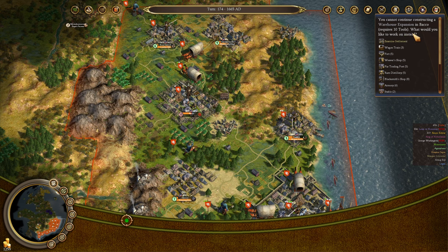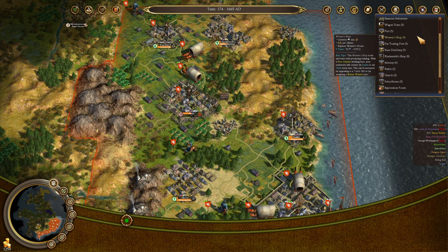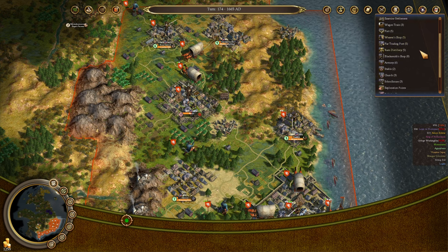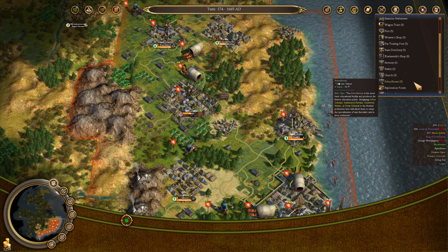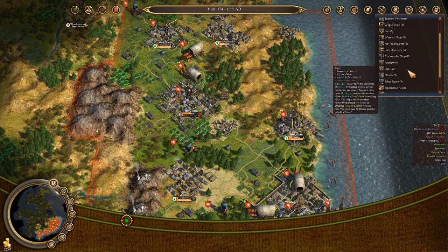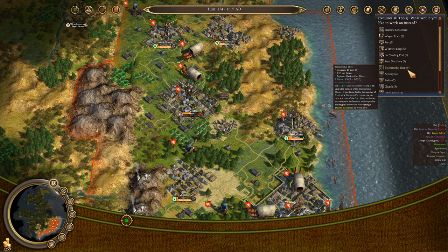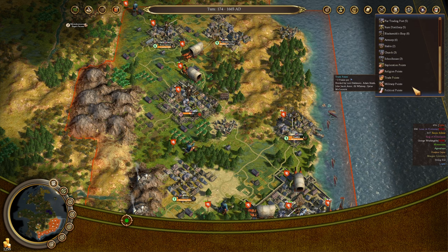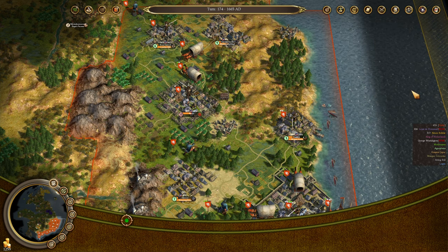The warehouse expansion will be done in Backhoe once we have the tools on hand — I just got to ship them in. I'm going to purchase the tobacconists because I want to reserve my trained colonists to become statesmen. So we're just going to build political points here temporarily.